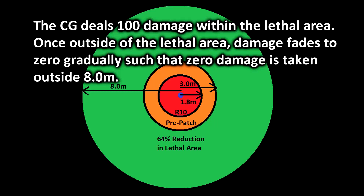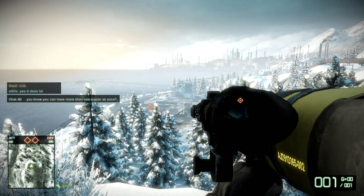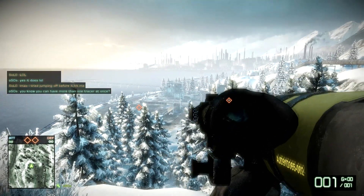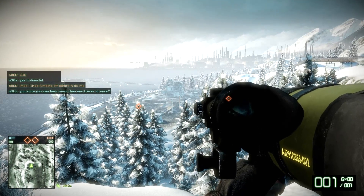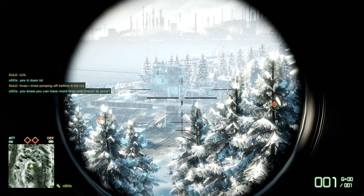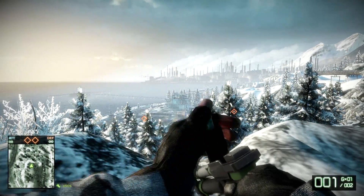Once you move out of the lethal area, the CG damage fades to zero, such that by the time you're at 8 meters from the impact point, the damage will be zero. A similar nerf got applied to the 40 millimeter frag grenade, commonly called noob tube — the size of that lethal area has also been reduced, although the nerf isn't as big as the nerf with the CG. I have tried both out now that the patch is out, and it does feel a little bit more balanced.